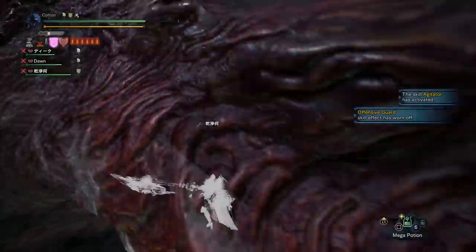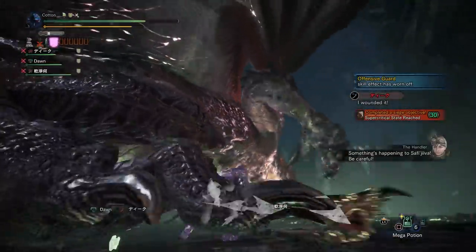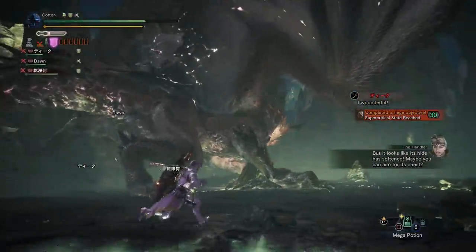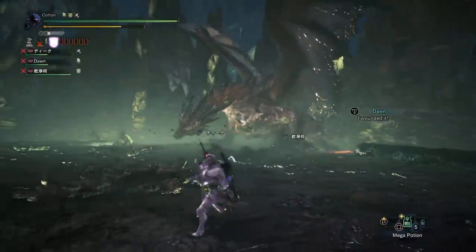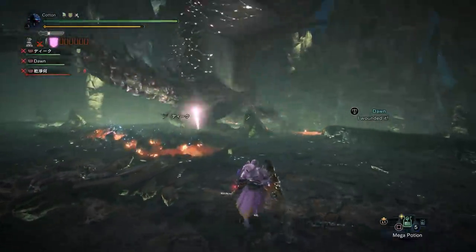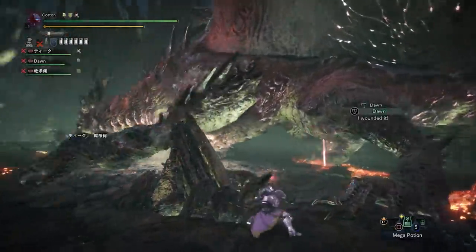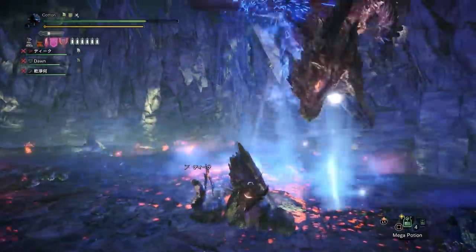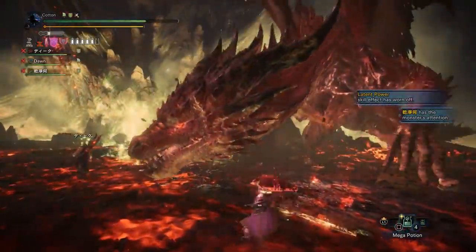This area is where things heat the fuck up, as Safi'jiiva enters a sort of super state of just glowing indefinitely with the energy pattern, the beautiful constellation wings, and a glowy heated chest, which in this state actually takes these orange damaged numbers — so this is exactly the time you want to go out of your way to break it for those precious reward points. During his powered-up time in this zone, Safi'jiiva will also begin adding explosions and fire patches to some of his pre-existing physical attacks, meaning his bites and swipes will have extra effects.